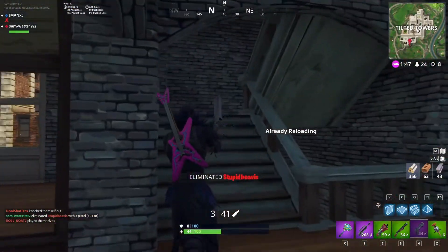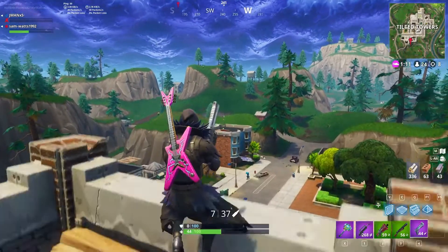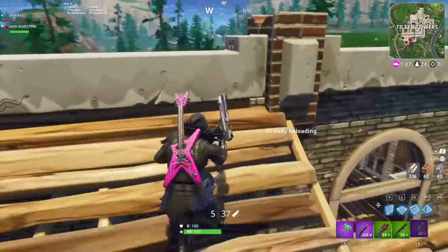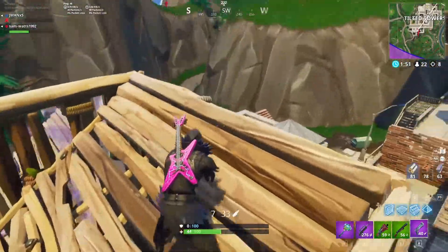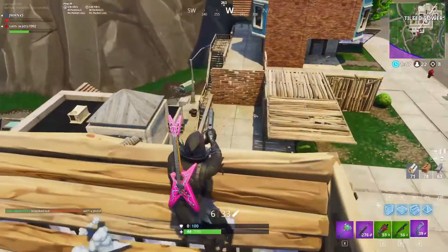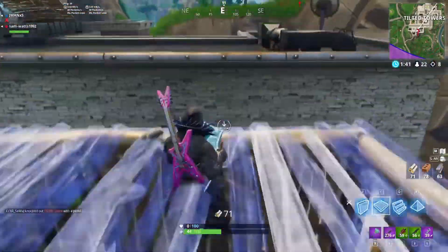I see him behind the bush! Where are you going? Do I push him with 40 health? Or do I just... I think he's just trying to bait you for his teammate. I'm going to pull him out.